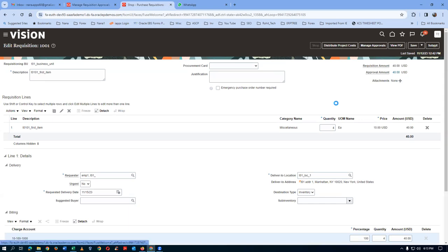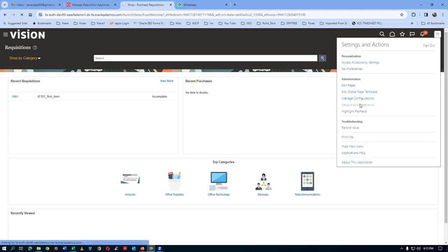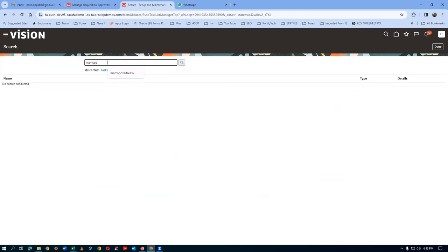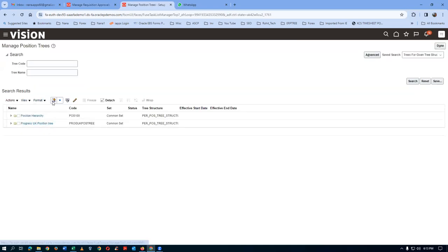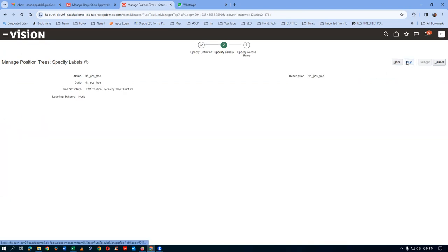Going to the shop - let me delete the cart item. Now go to Setup and Maintenance to configure positions. Click on Search and go to Manage Position Tree. I'll create a new position tree - say T01 underscore tree - put in the code and description, then click Next. Nothing to enter on the next page, click Next again, then Submit on the final page. The position tree is now created.